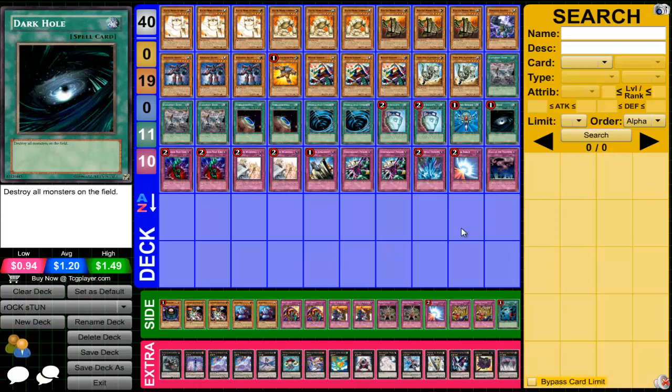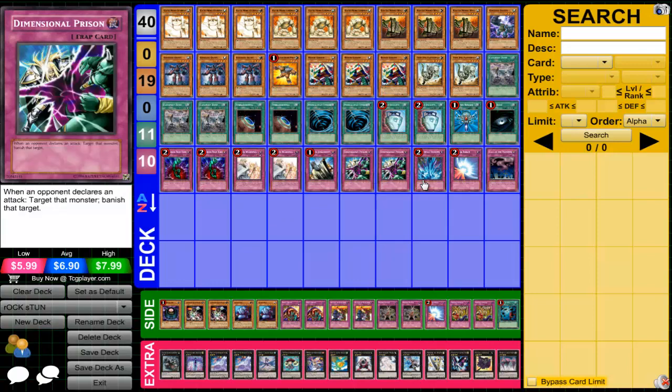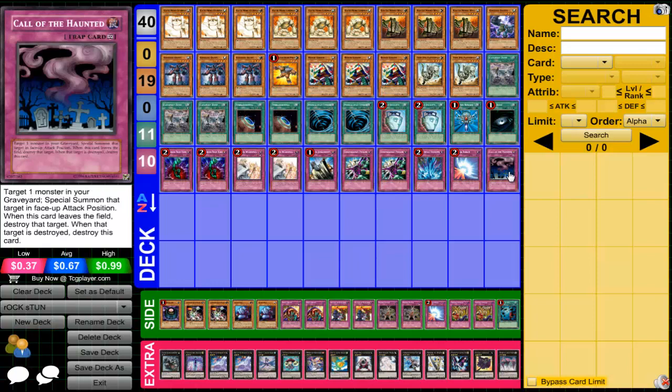You guys can feel free to make changes. For traps, I run two Bottomless Trap Holes, two Solemn Warnings, a Solemn Judgment, two Deep Sea Divas — sorry, two Deep Prisons, one Torrential, one Mirror Force, and one Call of the Haunted.